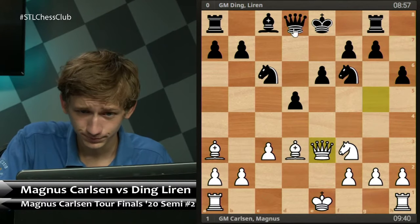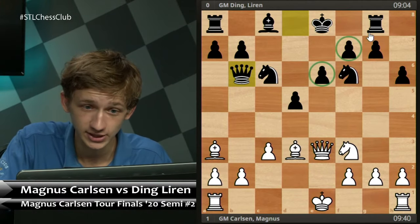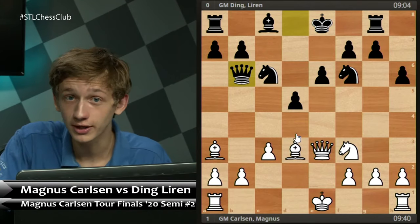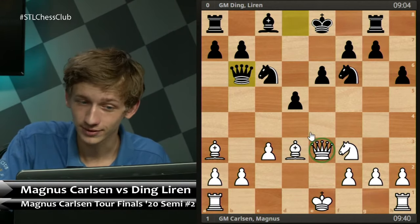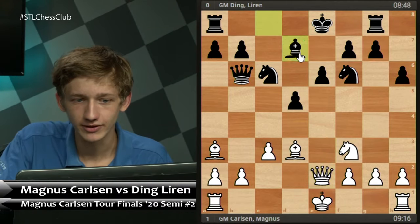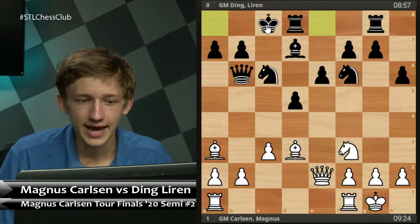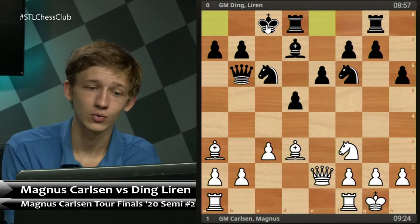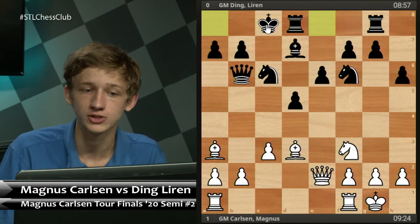The queen comes back to e3, and Ding plays Qb6. Note that the entire story of this game is now a game being fought on the dark squares — neither player is arguing that the light squares are good for black. Magnus is pretty much solely playing for control of the dark squares. Trading off the queens would obviously be in black's favor as he is up a full pawn and has two extra center pawns, so Qe2 was played in the game. Now Ding Liren plays Bd7, trying to get developed. White castles, and black queenside castles.